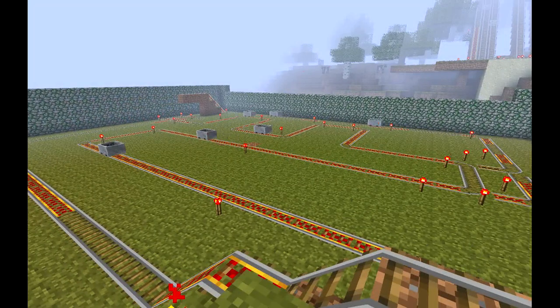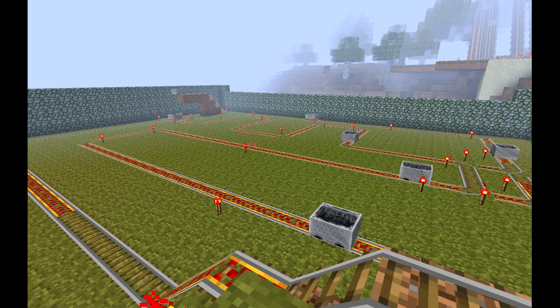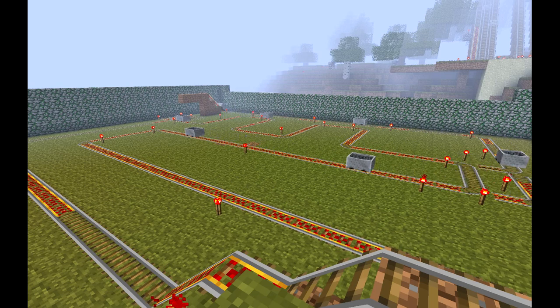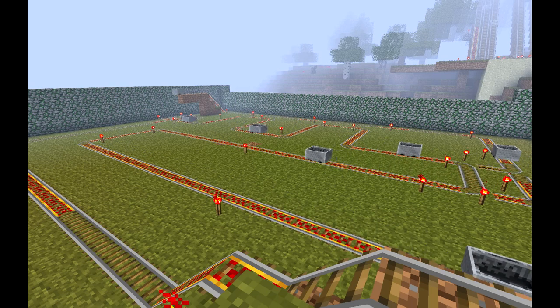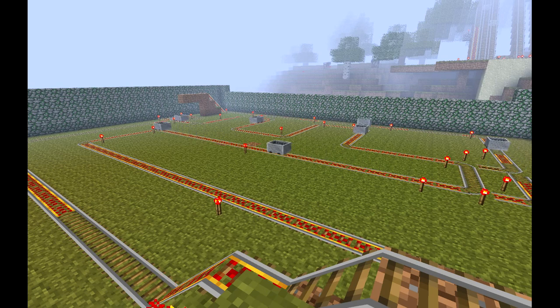Hey everybody, I want to give you a quick overview of this project. I'm attempting to make a monster catcher which brings monsters outside one by one. One feature is it's got a lot of track. Another feature is that jumpy thing in the back, and what that does is it separates the empty minecarts from the full minecarts.